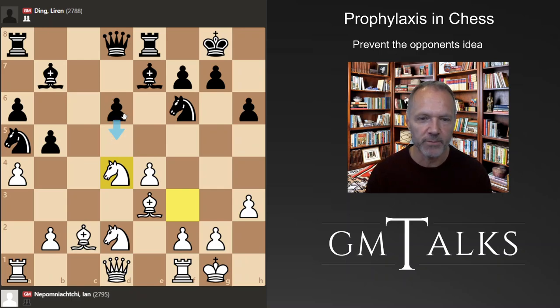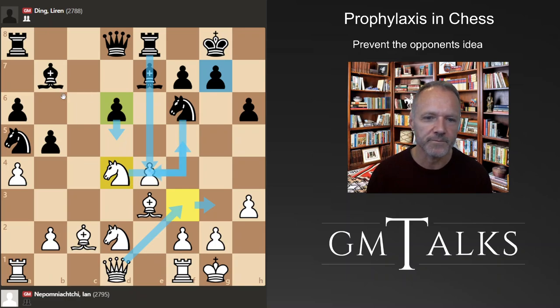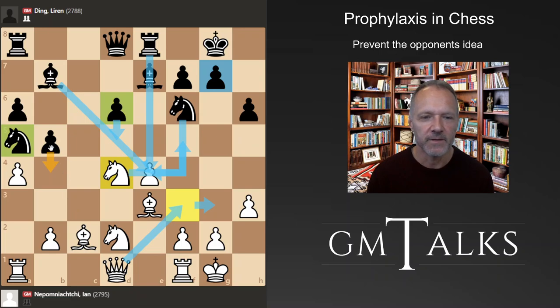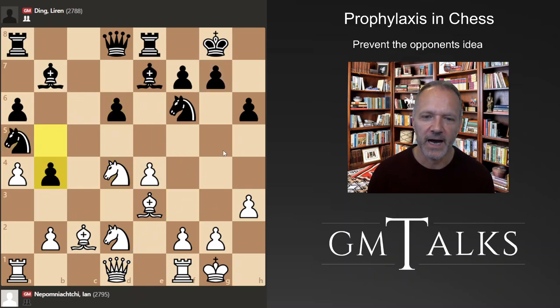Black is hoping to put a lot of pressure on e4, and at the moment this knight is a bit out of the game, but it comes in here with Knight c4. That's very annoying for white. If black did not have this move — say he had to play something else — then white is better. He will play Knight f5 and Bishop d4, Queen f3, and start an attack on the king side. Or you could just play Rook e1 in order to meet d5 with e5, which is what white usually wants — a space advantage and hopefully a king side attack.